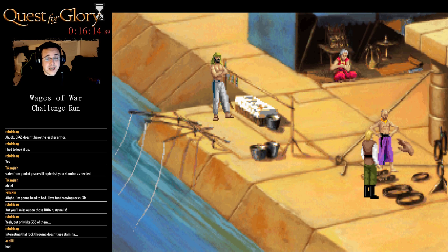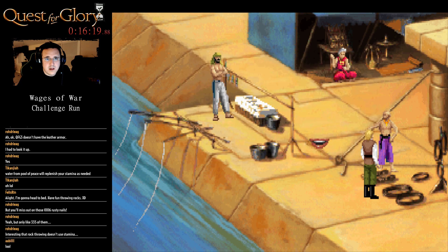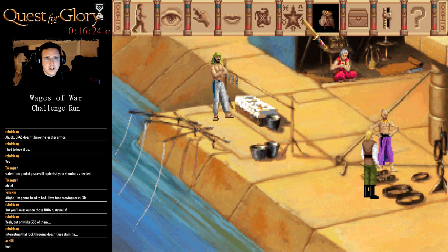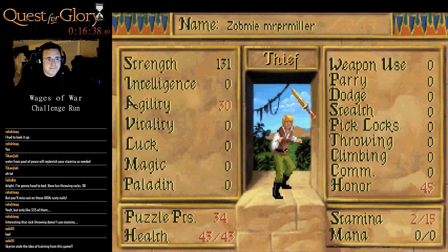I don't know why I didn't think of this — I was actually thinking about it for the marathon run. Acrobatics train. Ladies and gentlemen, we have agility! Skyrim stole the idea. I'm torn — that is a legitimate tactic; I used it in the last run, so I think I could use it in this run too.